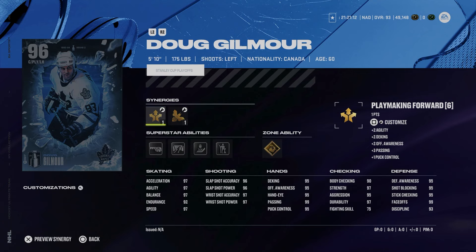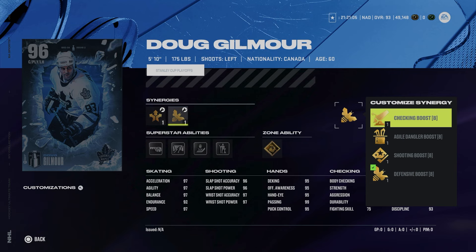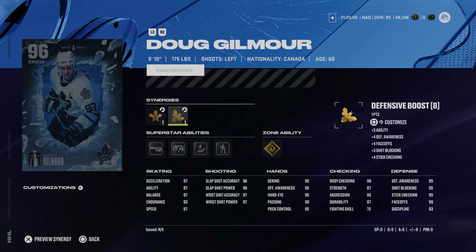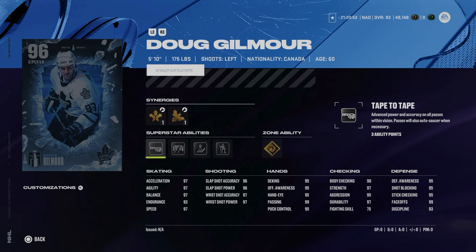Starting with the 96 Doug Gilmour — he's 5'10", 175 with sniper, two-way, and playmaking forward, as well as checking, agile dangler, shooting, and defensive boost. He has 97 speed, acceleration, and agility, so close to max, as well as 97 balance and 92 endurance. His shot and hand stats are in the high 90s with a maxed-out faceoff rating. If you're a Leafs fan building a theme team, this is a great card to add. He's got gold Shrug It Off, which just got buffed and is pretty impactful, along with Born Leader, Backhand Beauty, Close Quarters, and Tape to Tape — not fantastic ability-wise, but great for Leaf fans.